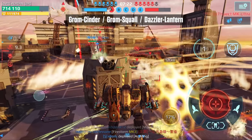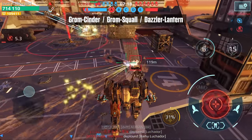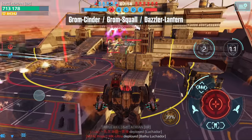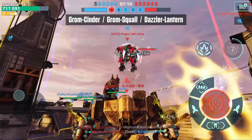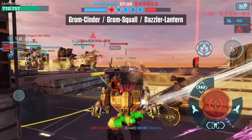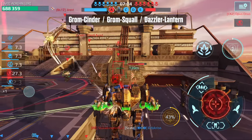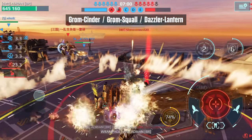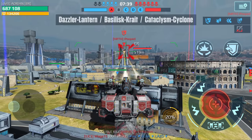In terms of the best mothership for the Kid, I found the Mantis works best — being able to heal up actually helps a lot. I did try the Orion and the Monarch but I think the Mantis is the one to go for. For weapons, the Grom Cinder, Grom Squall, and the Dazzler Lantern weapons are the best suited for this titan.